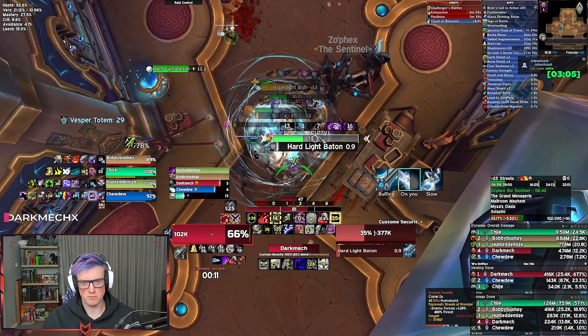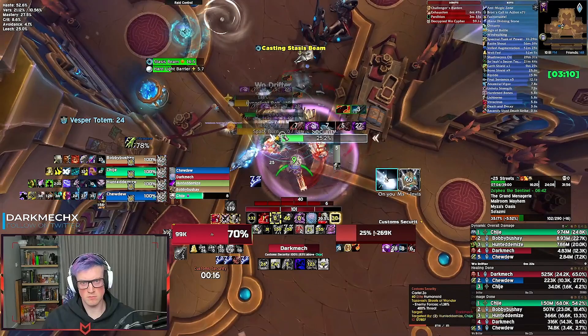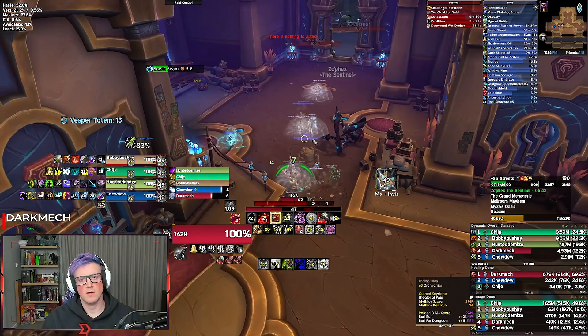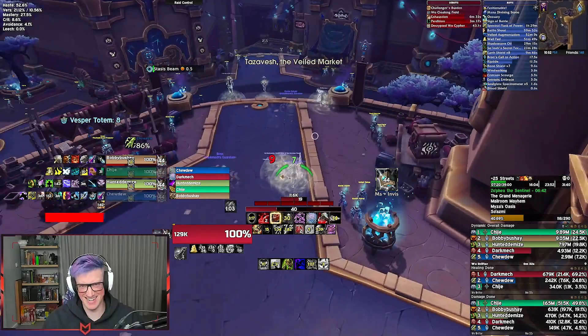We finish that up and move through these two Overseers at the door, going right. Moving down the stairs, remember there are three stealth mobs at the bottom — the Cartel Skulkers. There's going to be one at the top that I'm about to run over. If you Blood Boil or use any AoE — Swipes, Thrashes, Consecration, Rushing Jade Wind — you'll flush them out.